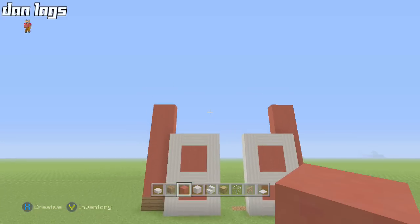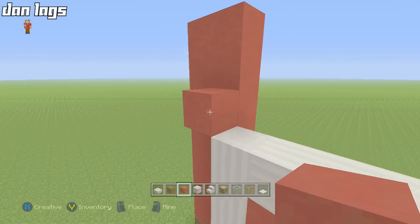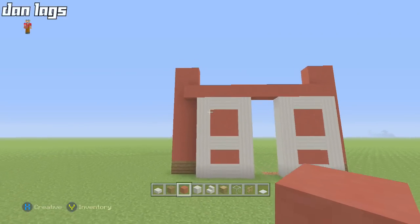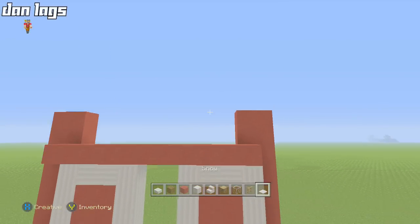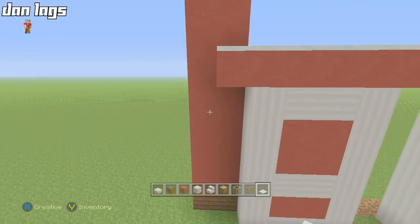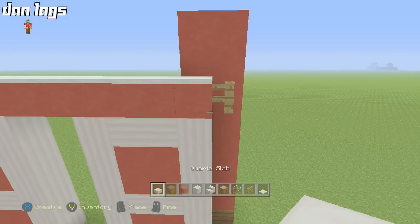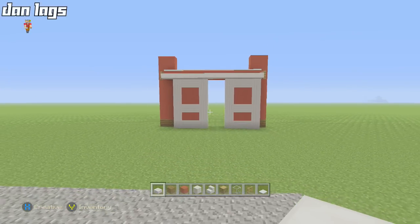We have the front of the barn looking pretty good. Next, take a red stained clay lining and run it straight across right on top of the doors — one block off the edge of both two-by-nine pillars. Then run snow caps right across the top, place a fence on each end so it looks connected, and run quartz slabs right across the front just above the door — like a slider mechanism for the door.